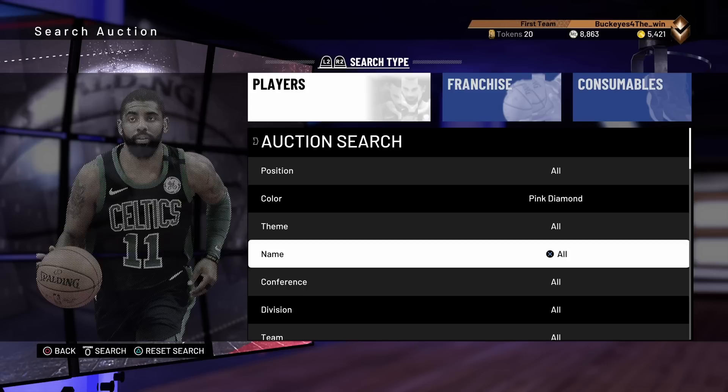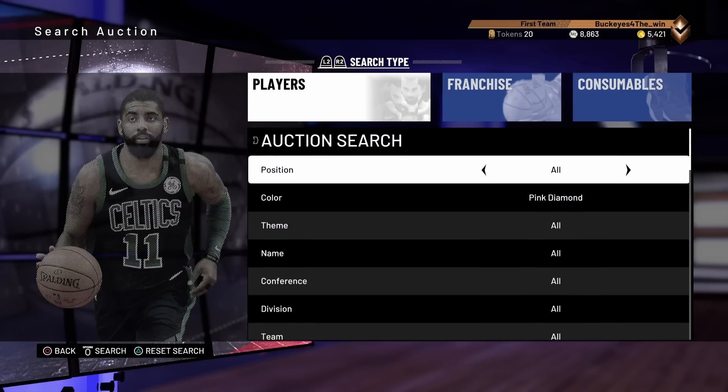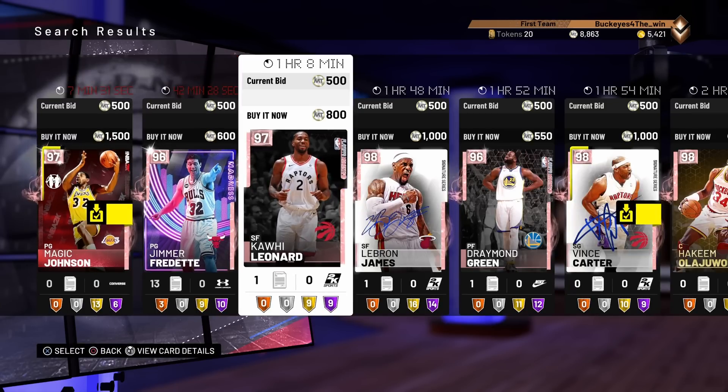Here's what I did — I just left everything to all, and then I put the maximum bid to that, and then the maximum buyout to that. And then I hit search. Once I hit search, these are the cards that pop up.